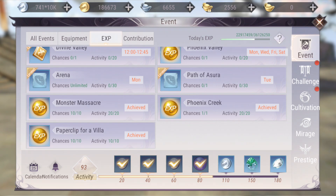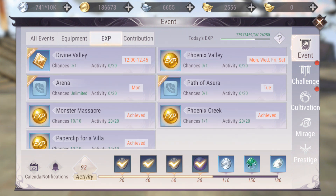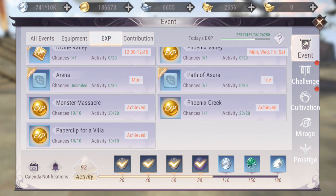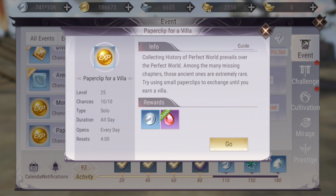Another good one is Phoenix Creek or Phoenix Valley — they are on different days. It's like a dungeon where you go with a team and get decent experience. After completing those, another one that gives a decent amount of experience is Paper Clip For A Villa, which you can do solo — you complete a series of 10 quests.